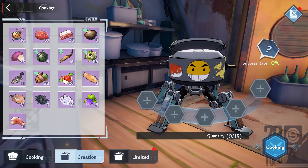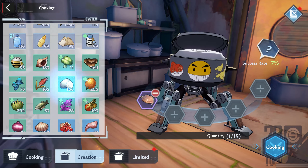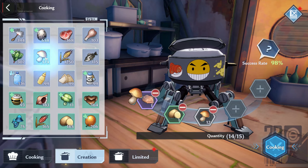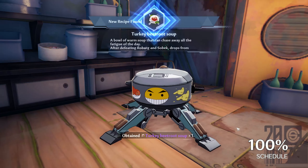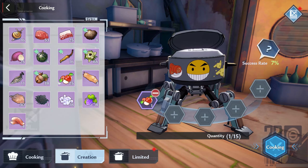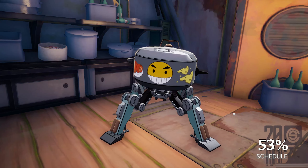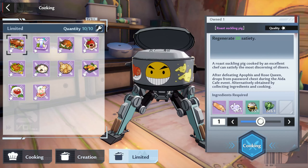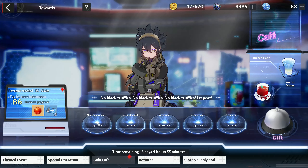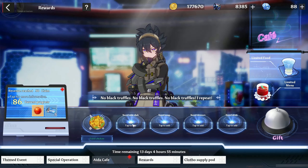The fourth recipe is turkey beetroot soup. You will need three ingredients: one turkey, one potato, and 13 mushrooms. If you have more potatoes than mushrooms, you can change the quantities around. The final recipe is apple juice: one apple, one sugar cube, and 13 carbonated water. After all this, you should have all recipes unlocked, and this brings us to the last step of the event — feeding the customers. I will walk you through what each customer prefers and display on screen the materials required to craft these foods.